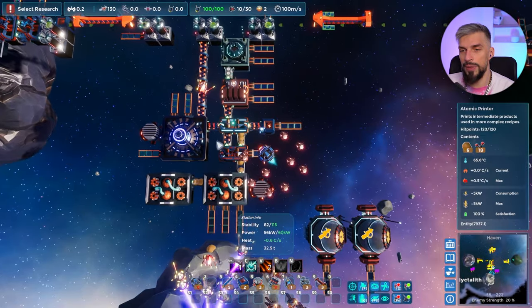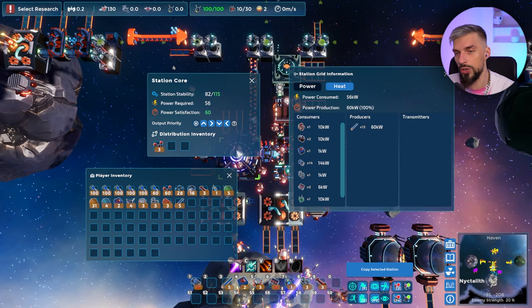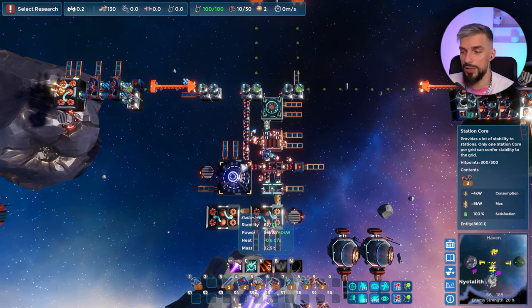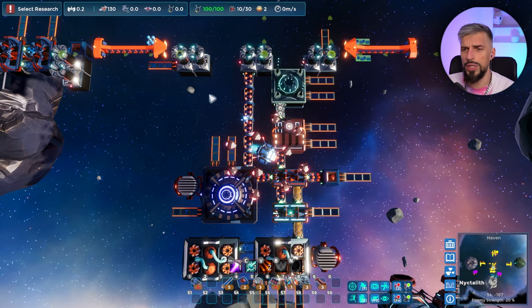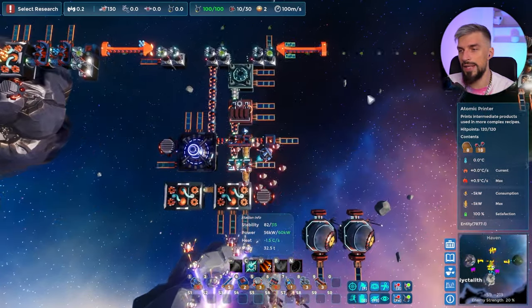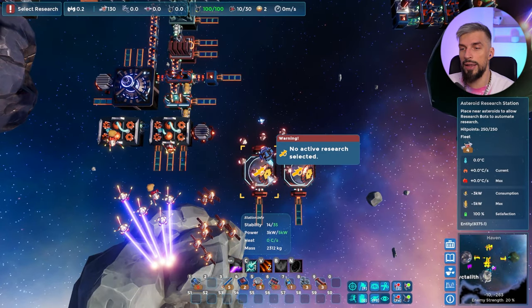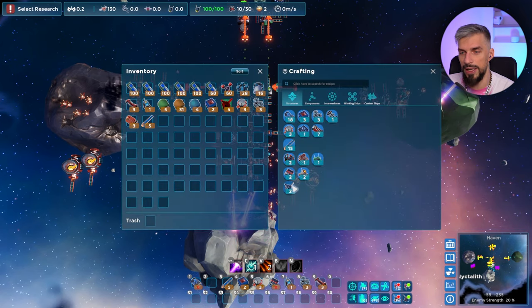When a station has low stability, if you build too many things you'll need to build a station core, which increases the stability of connected structures. I think the basic stability threshold before needing a station core is around 42, because take a look — this station works without the core just fine, and same for this one. Small setups can work without the core. Things like asteroid research stations and combat stations also work without one.